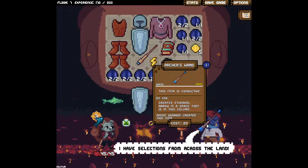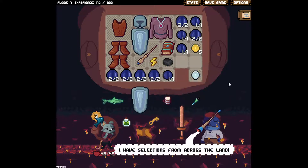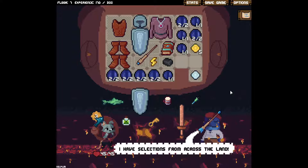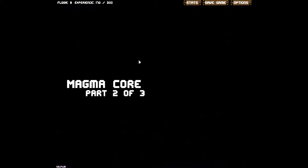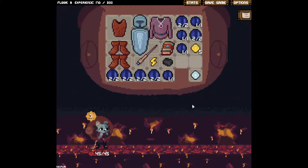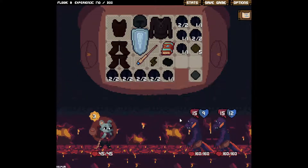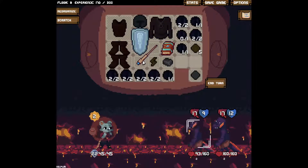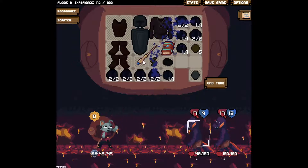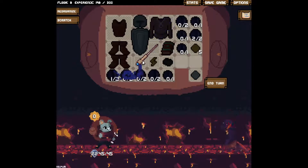Archer's wand - creates ethereal arrow in a space in this column. Don't know what that means enough, I'm very curious but I don't have the gold and I don't have a bow to make use of it. The only thing that scares me - the final boss might be really slow because I can't just hit it a million times, but I have enough defense that it doesn't really matter, and I can hit the things it summons. Anything it summons, I'll have so many of these things built up that I'm just ready to machine gun it down.